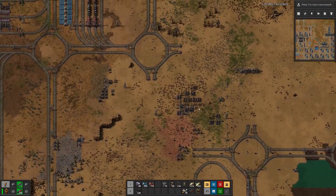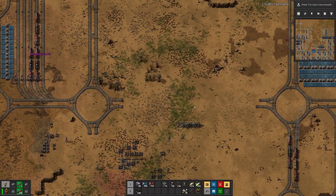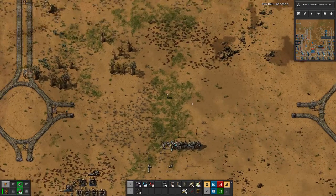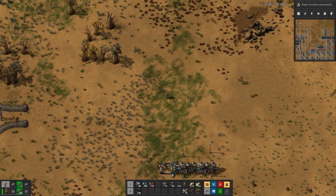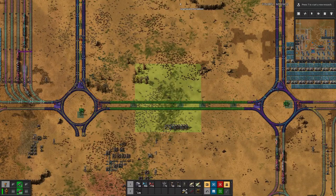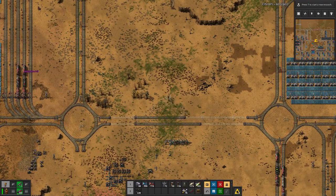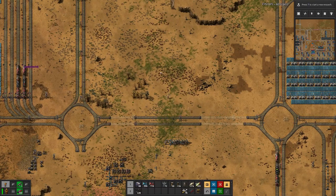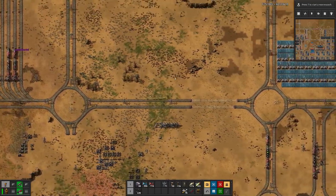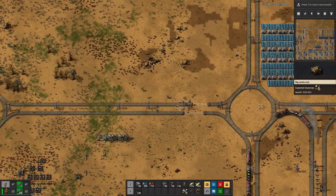What we would usually have at this point would be a logistic-based mall for all the things. But as we are not using belts, we are also not using logistic robots. So what we do instead is place a square here and have our logistic center pretty close to the center of the map, and we will have something a bit different — one square dedicated for multiple items instead of one.